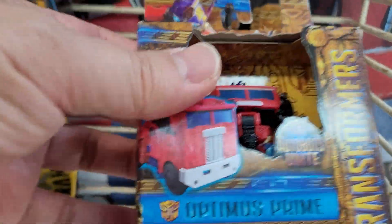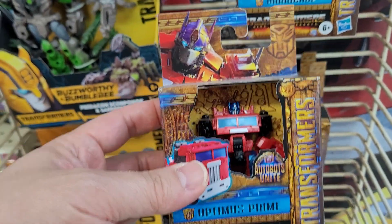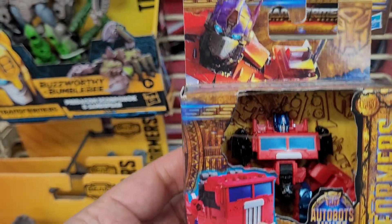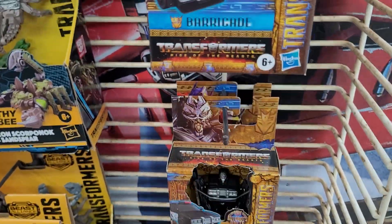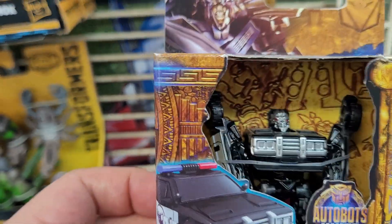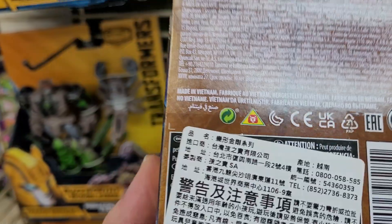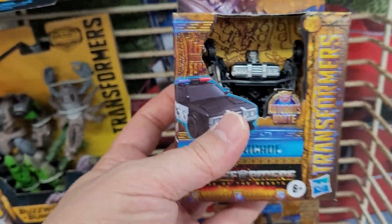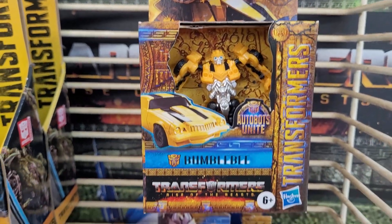Yo, I've never seen this guy — this is from the Unite Warriors line. I don't even know if this dude was announced or anything. Then they got Barricade — wow, and you can see it's for overseas stuff. There's a little bit of heft to him. And here's a Bumblebee figure. Yeah, these are all Unite Warriors stuff, priced at about 10 bucks each, so that's about correct.